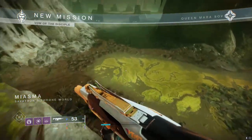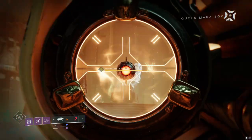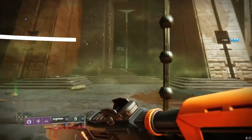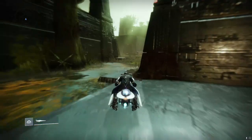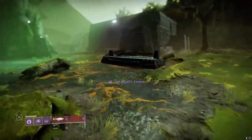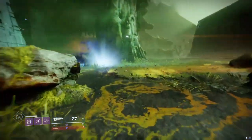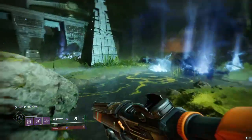The first thing you're going to want to do is load up the Vow of the Disciple raid and blast this projection of Savathun in the face. Once you kill her, this door will open. You're just going to go ahead and pop your sparrow and go on right through. Now once you get here to this little pyramid ship, there's going to be three abominations that spawn — definitely just get rid of these guys as quick as you can.